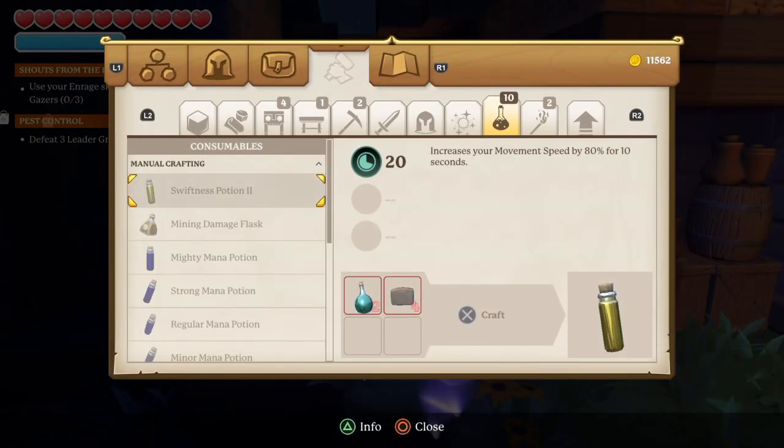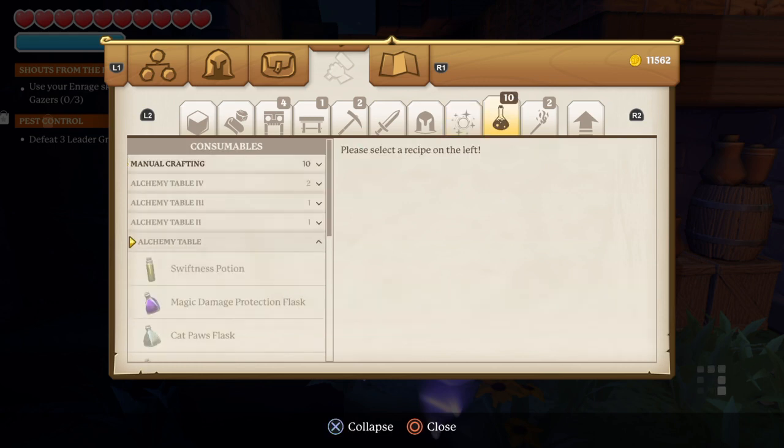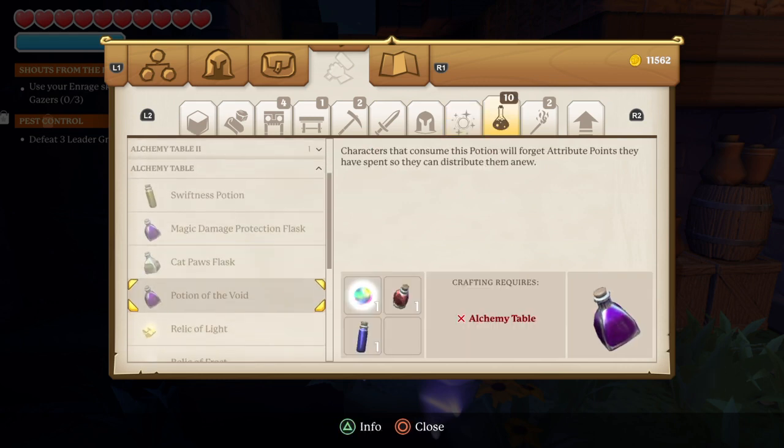If you go to your build section, then over to consumables and down an alchemy table, you'll find the potion of the void here if you've beaten the game.